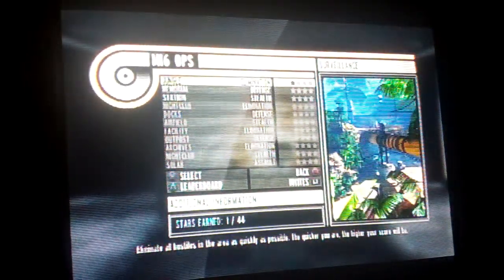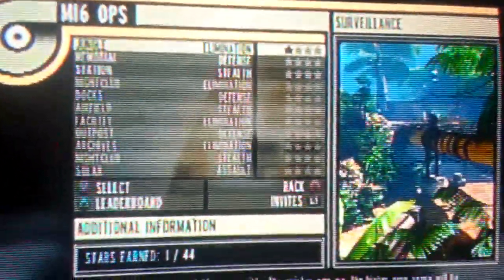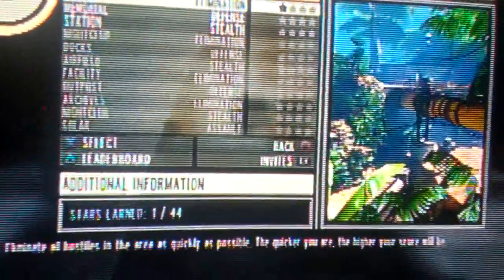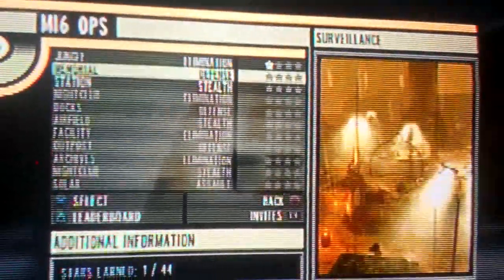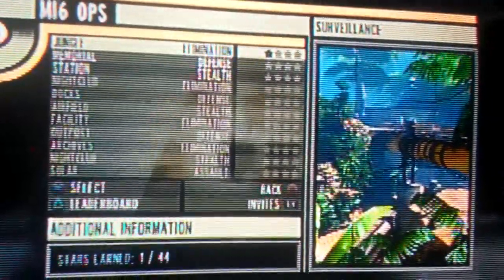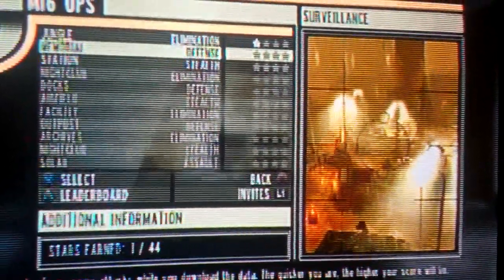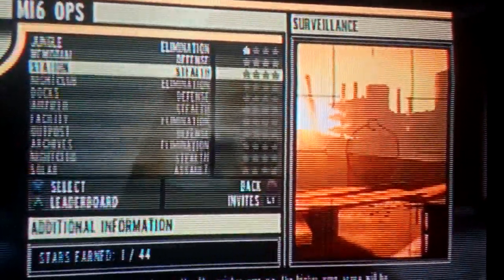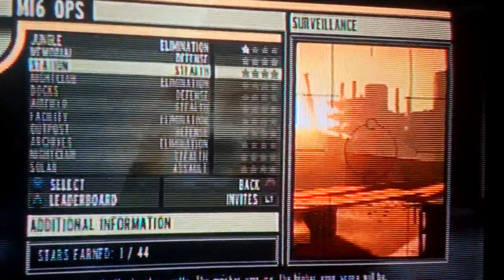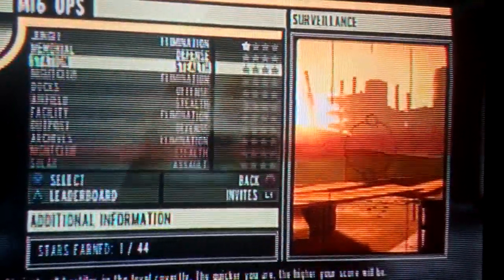MI6 Ops is basically just — they have surveillance where enemies come at you, or elimination where enemies just come at you, defense where you have to defend a certain console, and stealth where you have to kind of move around and get rid of people without being seen or heard. You earn a certain amount of stars based on how well you do and how quickly you do it. So that's one of the new features.